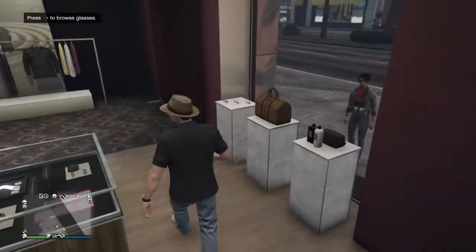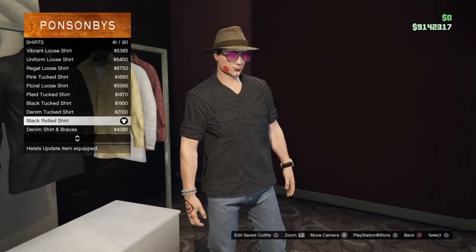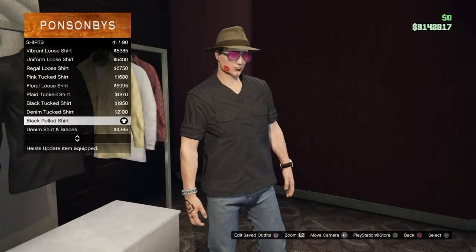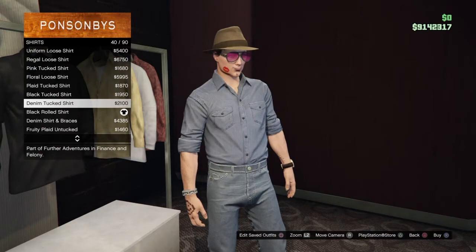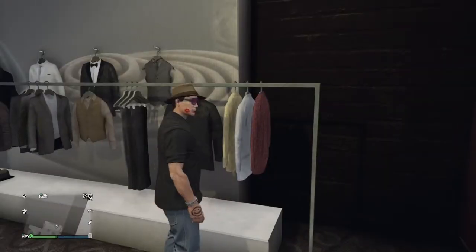Go ahead to any clothing store on the map. First up we're starting with tops - number 41 out of 90 in the shirt section should be the black rolled shirt. If not, just look in the designated area and you should be able to find it. There it is - that's the shirt.